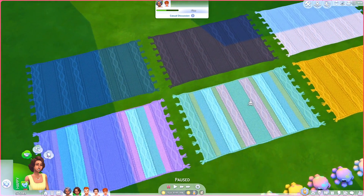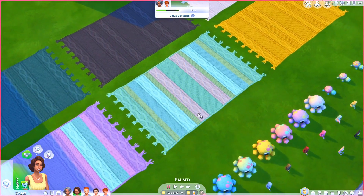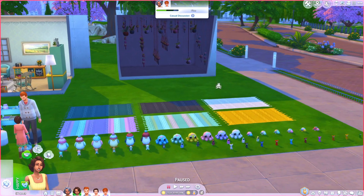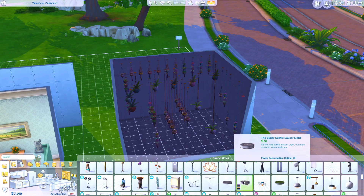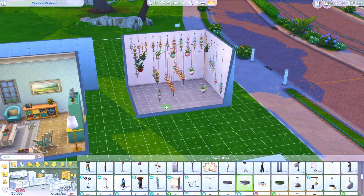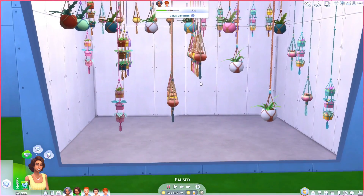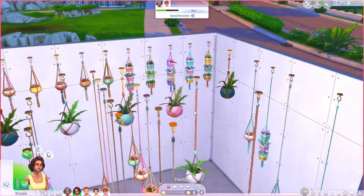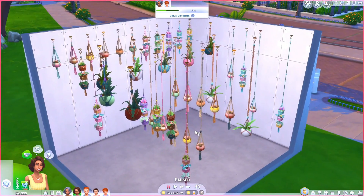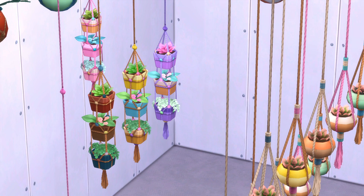Then we have these beautiful rugs which I need to use in all my houses. They have all the colors — neutrals and fun options — so you can match them to so many different houses. I'm obsessed with the colorful pastel ones; I love the knitted texture. I also forgot to place lights, but with the update we got a smaller version of that light so you don't have to manually size it down anymore. And look at all these plants — so many variations in different heights, great for different wall heights.